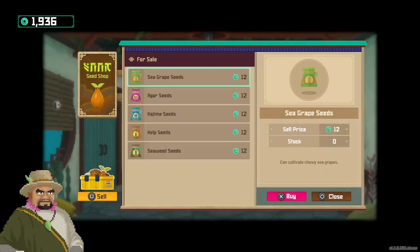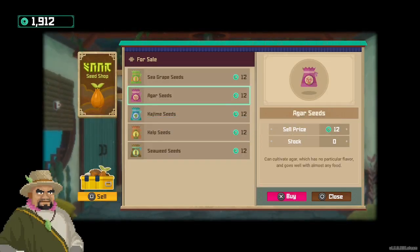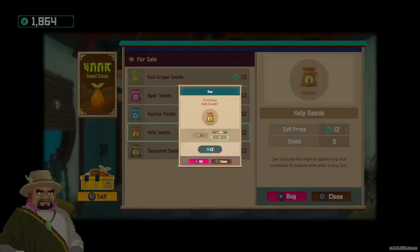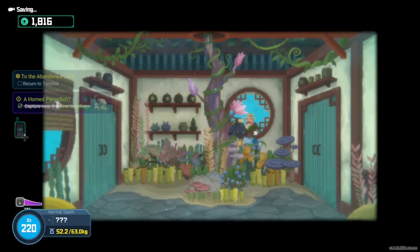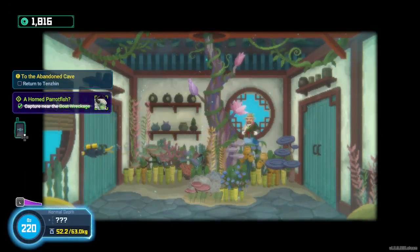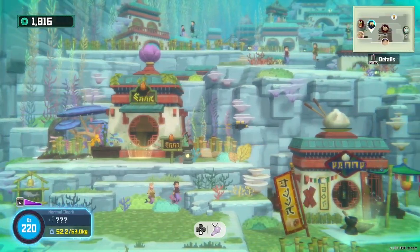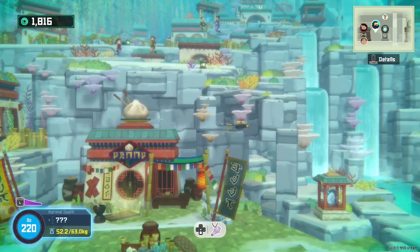Let's check the different seeds. Seed Shop. Sea grape! I want sea grape. Let's go with two. Vigar — two. Kajime. Kelp. And seaweed. Cool, we got two of each. Let's try to farm sea grape because I think sea grape is the rarest of them all — we need to go inside the limestone cave to get sea grape.